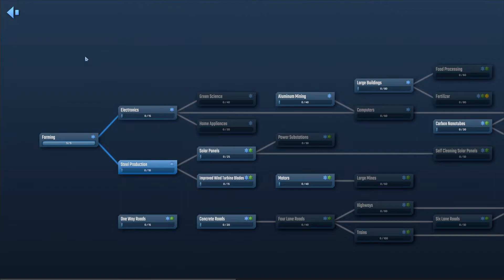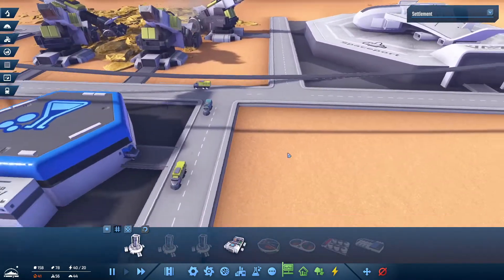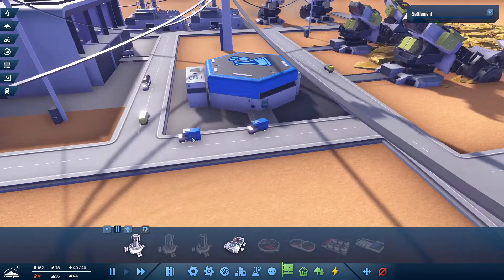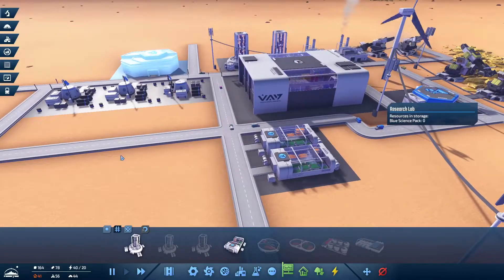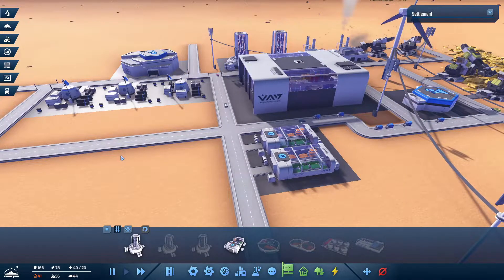We still need food - the higher your staffing in every building, the faster the satisfaction bar goes. We need steel production to continue so we'll start that. You can see these trucks coming out right here - they have to drive all the way over to that building to produce things correctly. I didn't put everything right next to each other because I like to see the trucks drive somewhere.